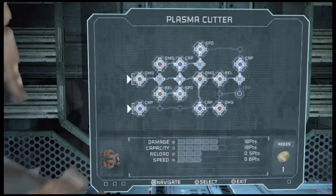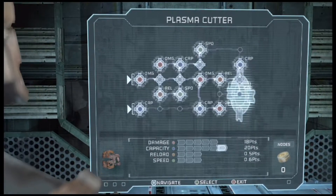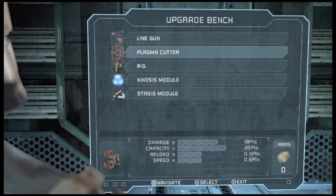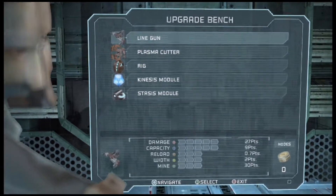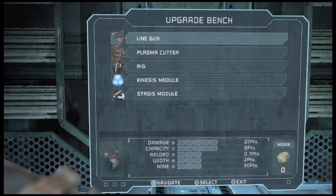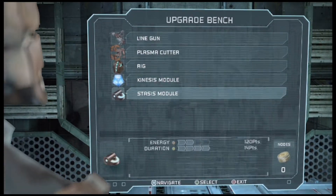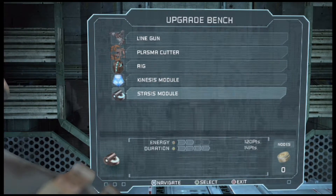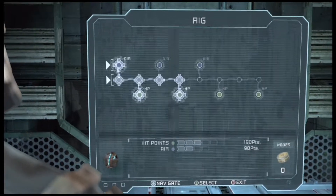We got an audio log too: 'We have hostiles on board — this is not a drill. Hostiles are alien, repeat alien, and extremely dangerous. All personnel have weapons ready and fire at will.' Alright, I'm going to go ahead and get this capacity upgrade. That's gonna be that — so now the line gun, both Delilah and Anastasia are completely upgraded. I got the rig, left hand, kinesis — stasis module and the rig are still left to do, but I'll get to those later.